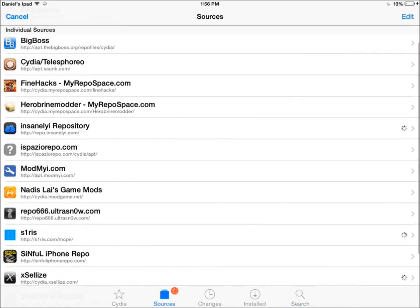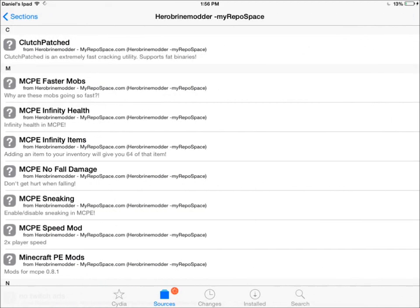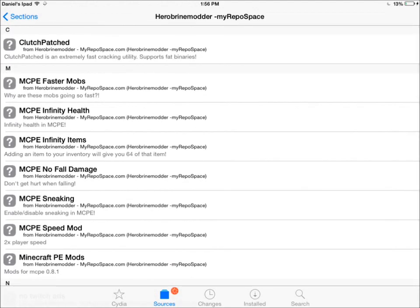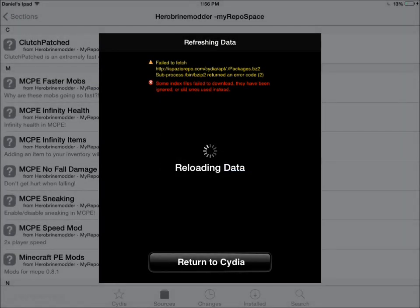I'm going to show you guys the source. I'm going to have it in the description — I might have it on the screen, but I'm definitely going to have it in the description. It's right here. It's Herobrine Modder. It has all these — Faster Mobs, Infinity, Infinity Health, Infinity Items. I'm charging my iPad right now, if you can't tell in the top right-hand corner — it was about to die.